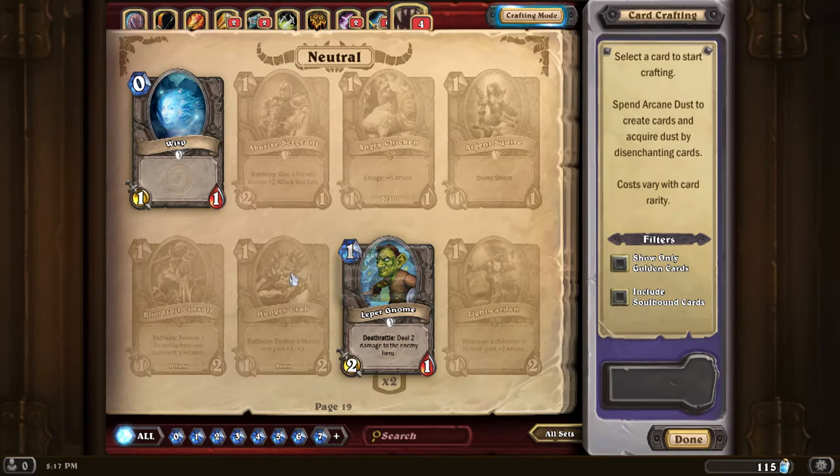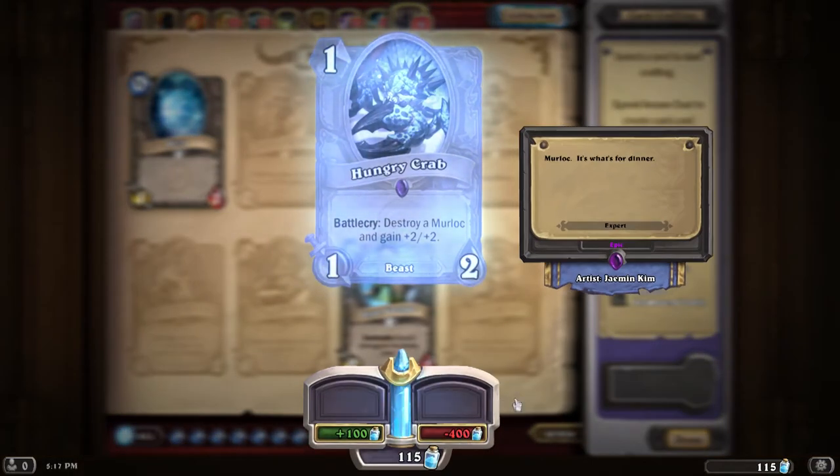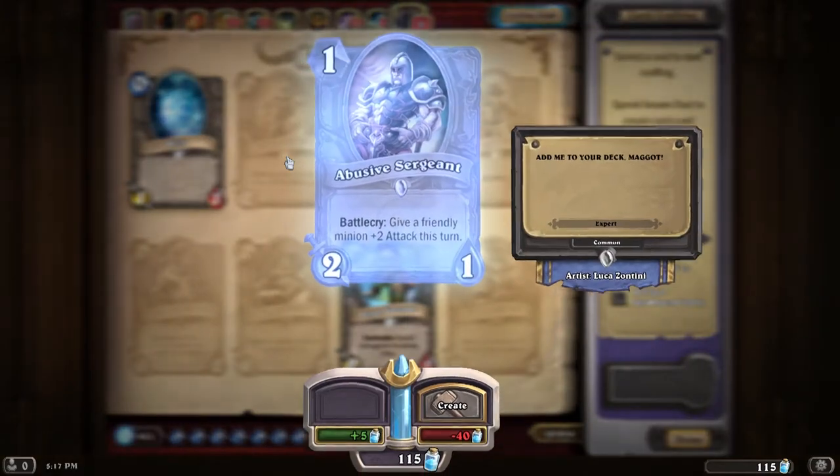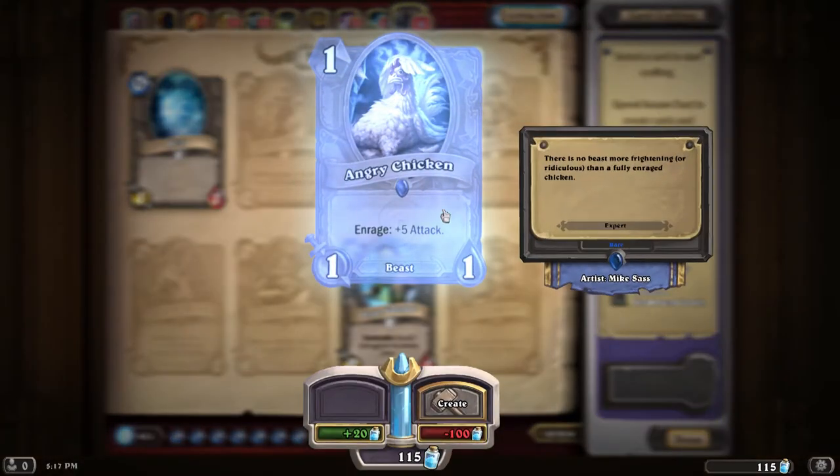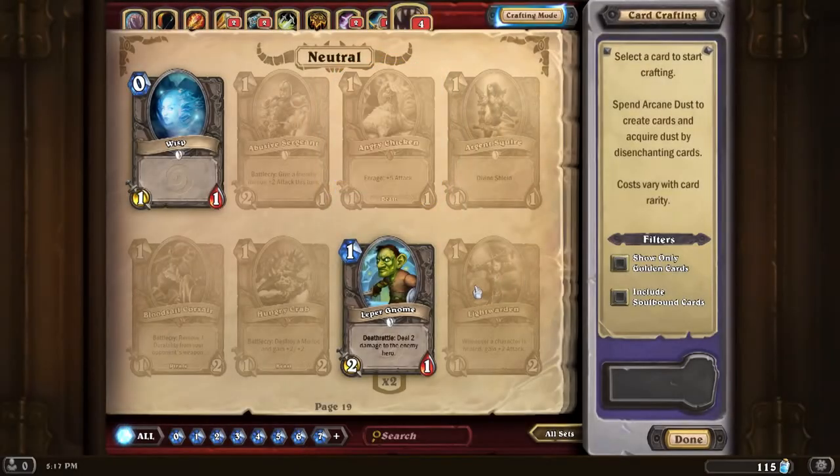What about one of these cards I don't have? That's going to be 400 to craft. The Angry Chicken is 100 dust to craft — it Enrages for plus five attack. Thank you Mike Sass for designing that chicken — that's awesome. Hearthstone is going to give you everything you know and love about the Warcraft universe from the past 18 years. Blizzard has always been able to execute serious gameplay while still incorporating good humor, like the Angry Chicken.